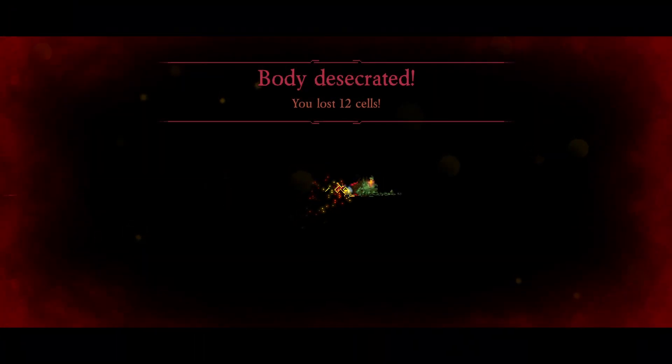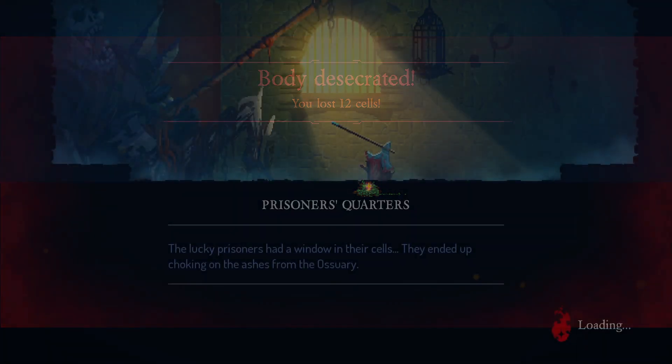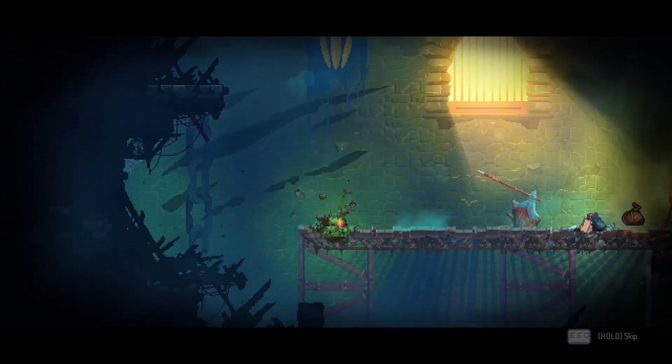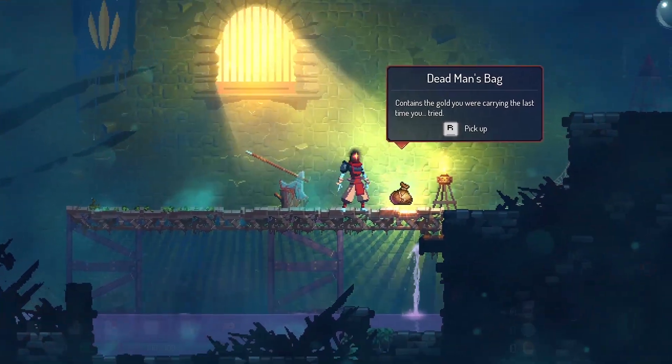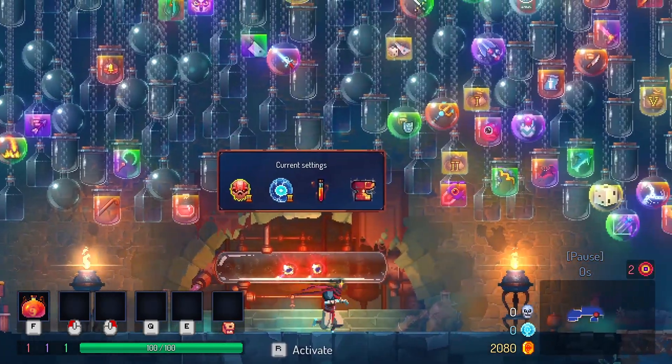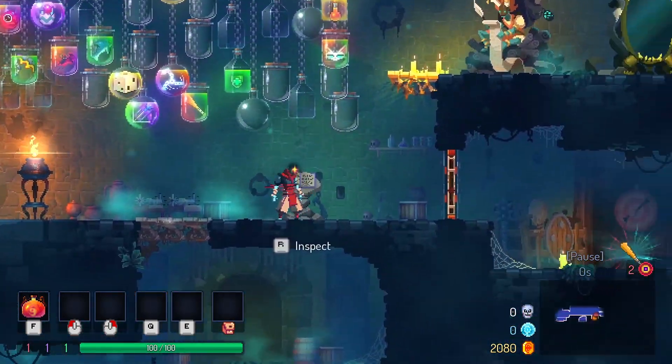I got killed by the same enemy as last time because I forgot that he can legit hit you everywhere and apparently teleports to you. He wouldn't have been aggroed if it wasn't for the bat volley. Apparently the bat thing can go through walls, so you can hit enemies you can't even see. Well, that's trash — guess I'll never use that again.